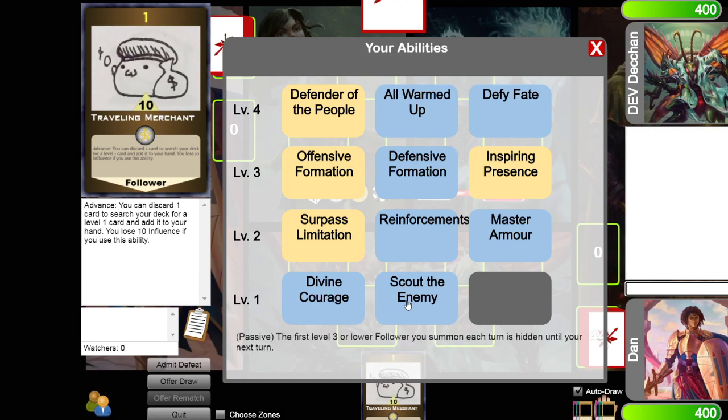By hovering your mouse over the ability you'll be able to see down here what it does. Passive means it applies at all times; active means you have to choose to use it. So let's pick Divine Courage: when a follower I control with a lower level attacks a follower with a higher level, my follower gains 20 power during that battle. That's pretty good.